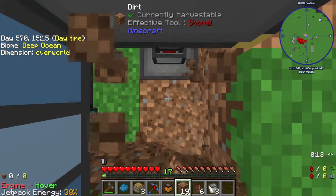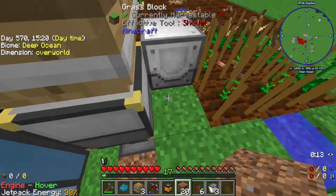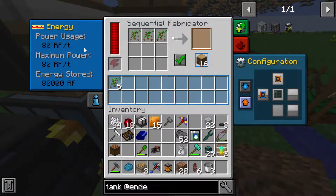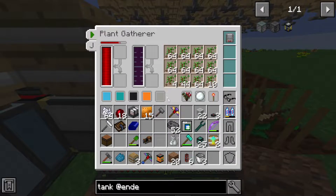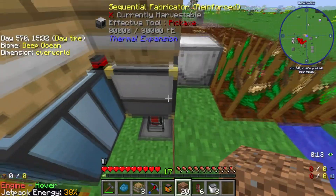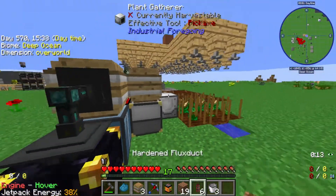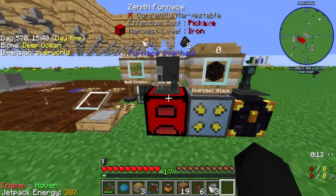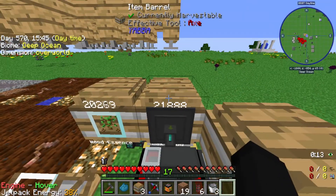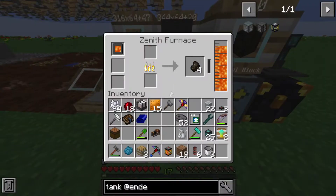This is doing 80, this is doing 40, 94. Are we producing enough power? It seems like we are, so that's fine. Now we're actually cooking. Now we're actually not making that fast enough.